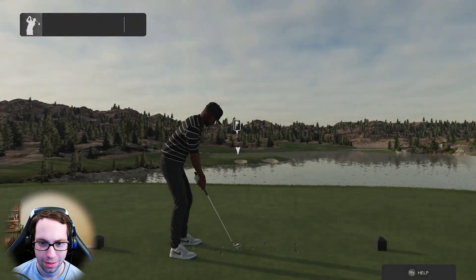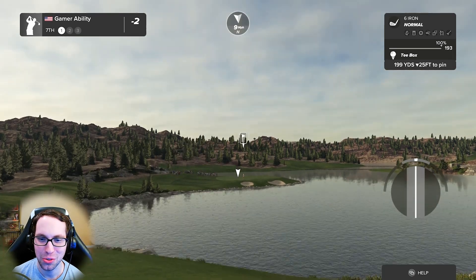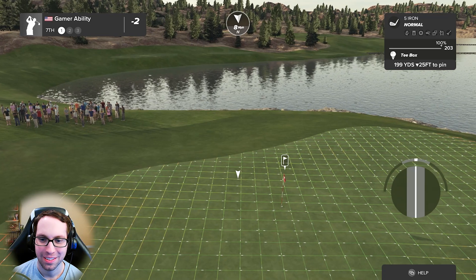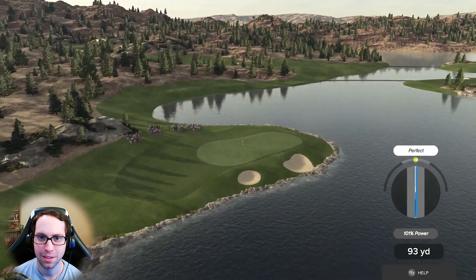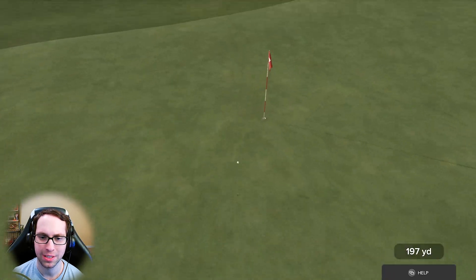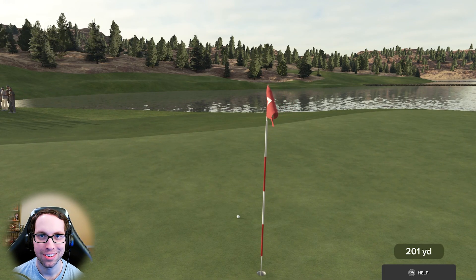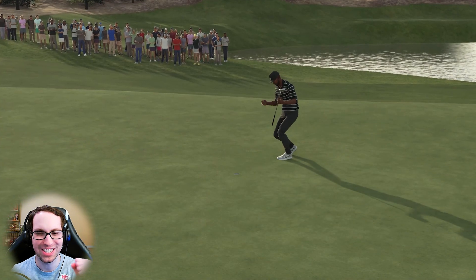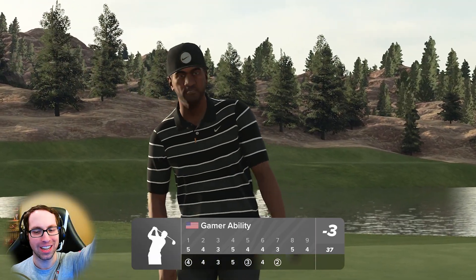We are on the seventh hole — gorgeous. This is a semi-island par three. Not a true island par three, but you know — 199 downhill 25. Send it! Coming in for a landing on the short stuff. On the green! Let's go birdie — cheers everybody, get your coffee. Three under through seven on a really tough course.